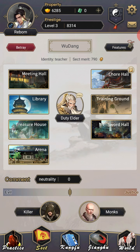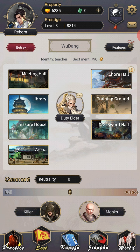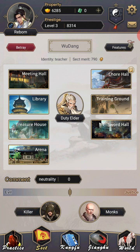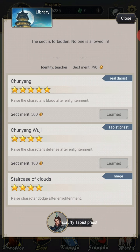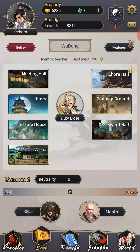I'll go into sect next simply because it's very important. You can leave sects as many times as you want, rejoin them, leave — whatever. You will need to likely hit up every single one of these sects, choosing the skills that you want. For example, in Wudang in the library, I've actually managed to find skills that increase health, defense, and dodge. And I'm currently trying to learn all of those before I leave this sect.